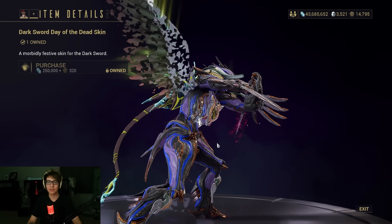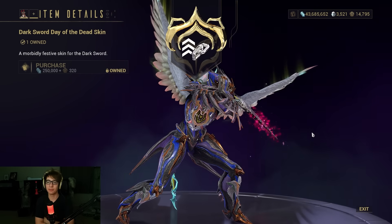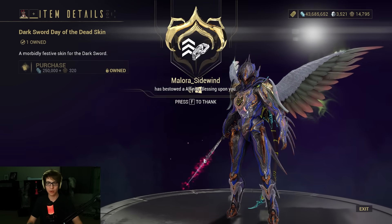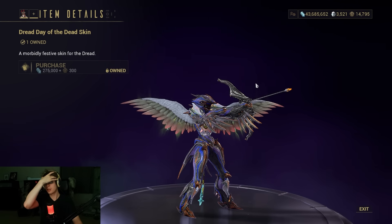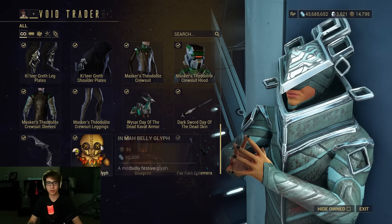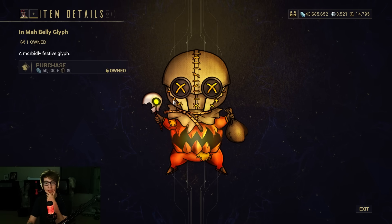Then the Day of the Dead sword skin — it looks very pretty with my current status ailments on it, with the little pink explosions going all over it. Good particles. Day of the Dead bow skin too — got a lot of Day of the Dead stuff because it's Halloween now. Dread Day of the Dead — sometimes they bring it back.